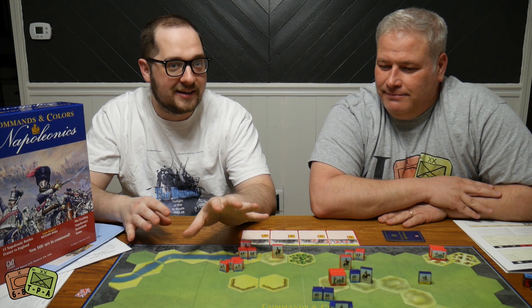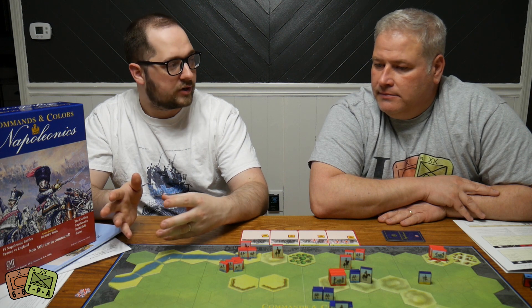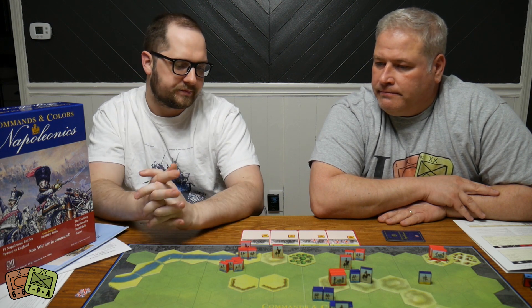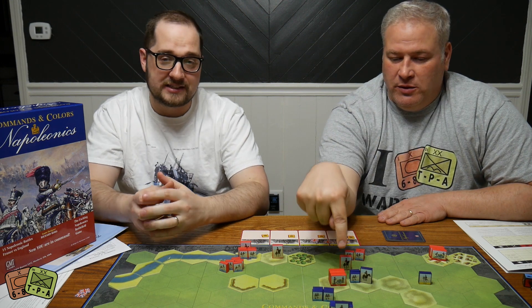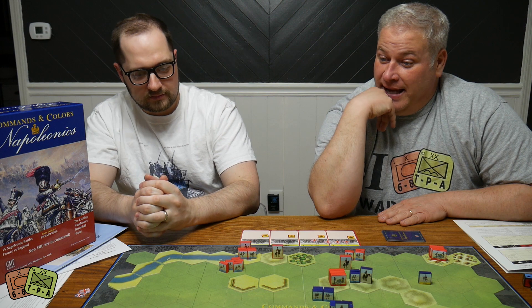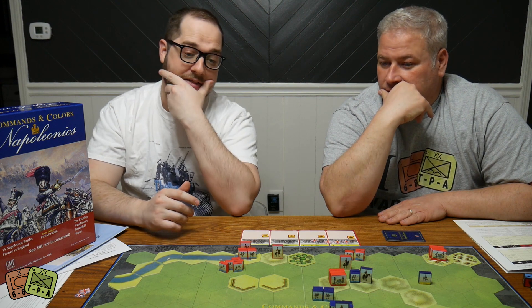This board actually has terrain in it - compared to Ancients which is just a big sandy plain, Napoleonics has more skirmish tactics with rifle units and light infantry, wheeling cavalry around to outflank, and cool cannons. When you get into close range with cannons that grapeshot is devastating - you were rolling three and four dice there. We also got a combined fire moment where heavy cavalry charged along with foot artillery, combining all their dice, which was neat to see - it doesn't happen a lot, you need a lot of things to come together.